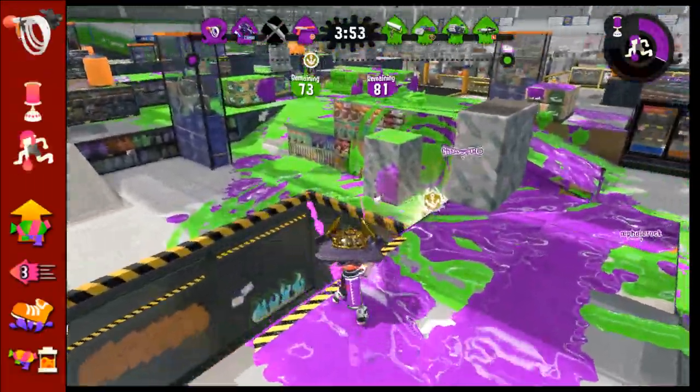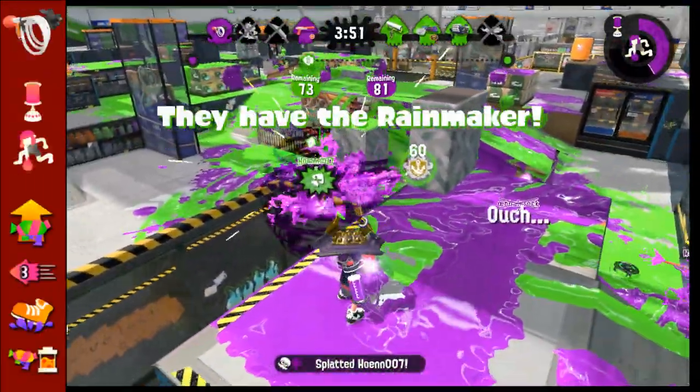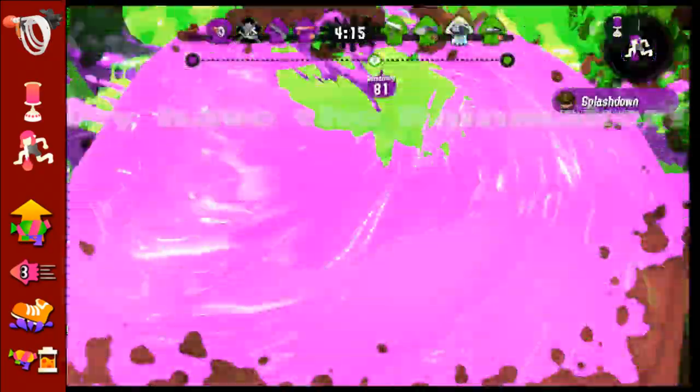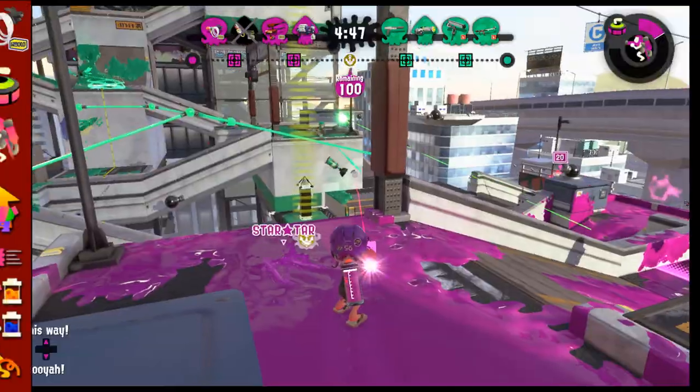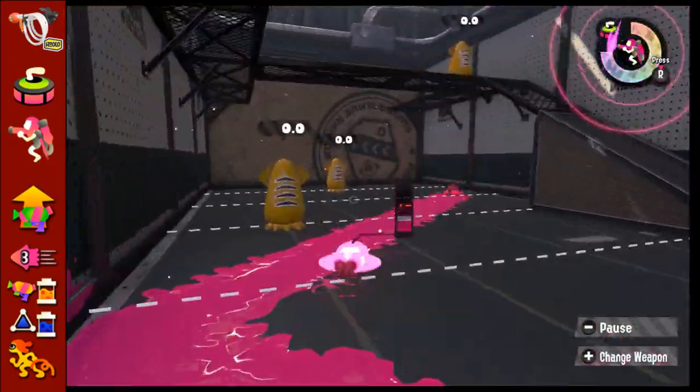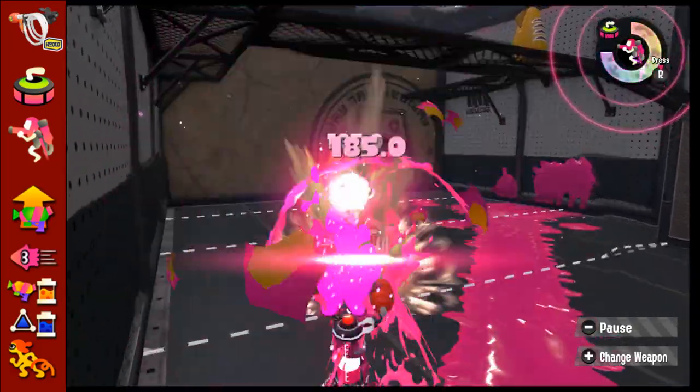The original GooTuber is technically a weapon. Suction Bombs are okay. Splashdown can maybe help you out if you get flanked or something, but don't count on it. Custom GooTuber is the better one — you can throw a Curling Bomb, charge up your Goo, swim through the path it just left, and then strike!